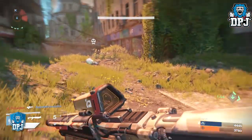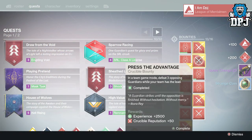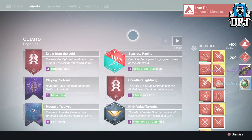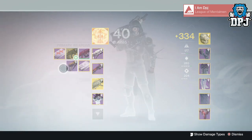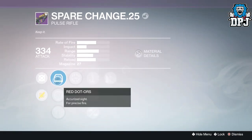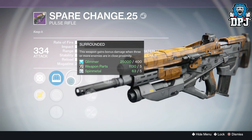Getting into my True Meaning of War loot for the past week — starting on my Hunter, I received a Spare Change legendary pulse rifle dropping at 334 attack. The perks were Muds Were Surrounded and Glass Half Full, along with Perfect Balance. Not a bad roll to be honest, and there was a time when this would wreck in PvP, but I'm afraid those days are gone.